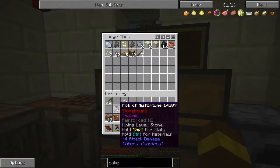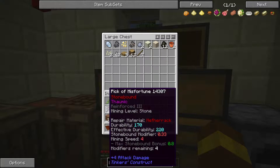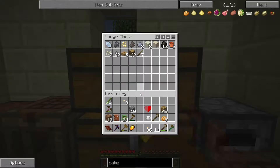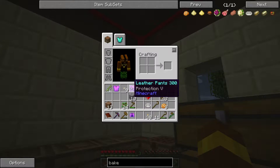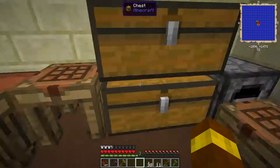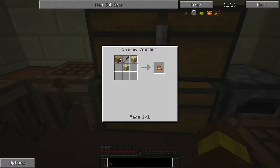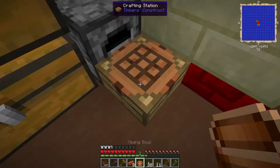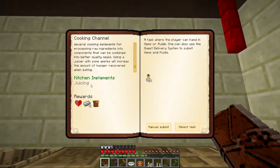From our reward we got a Pick of Misfortune - it's got better damage, better durability, and mining speed 4, so it's a lot better than what we had. We also got a loot bag - sweet, leather armor with Protection 5, that should be quite helpful. The mixing bowl is just three planks and a stick - easy. The clay should be done now, so let's turn that into bakeware. We should be good to hand in this next quest and we should get four ingots from that.